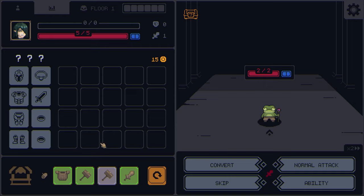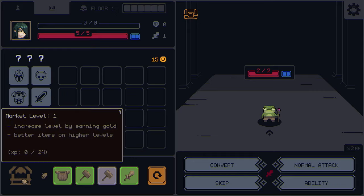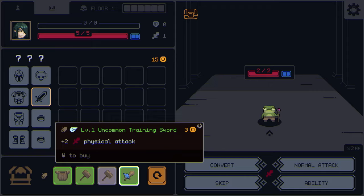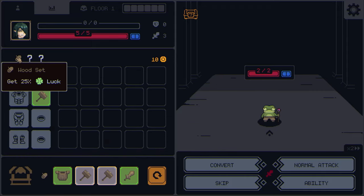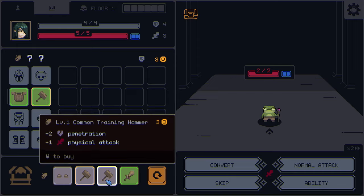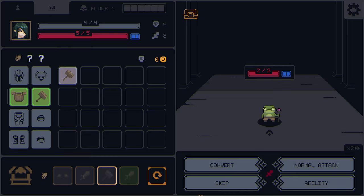There's no tutorial, but as we go in I'll teach you how to play. Down here we have the market — we can increase our stats by buying things and they go into the highlighted area. We have 15 gold. We've got a wood set, 25 luck, and this item, which will stay until we refresh it — that refreshes every fight.